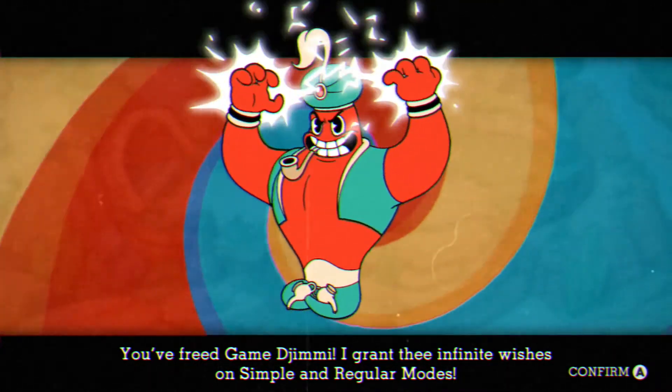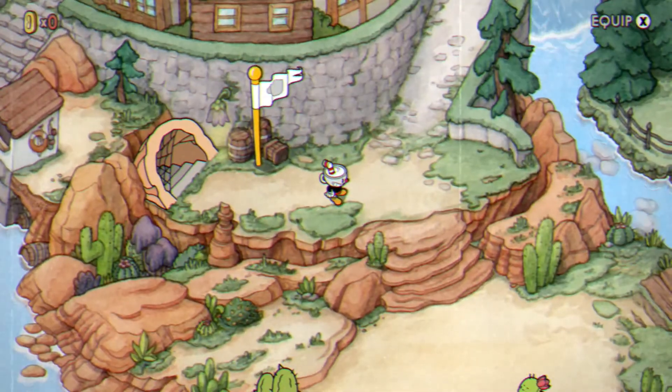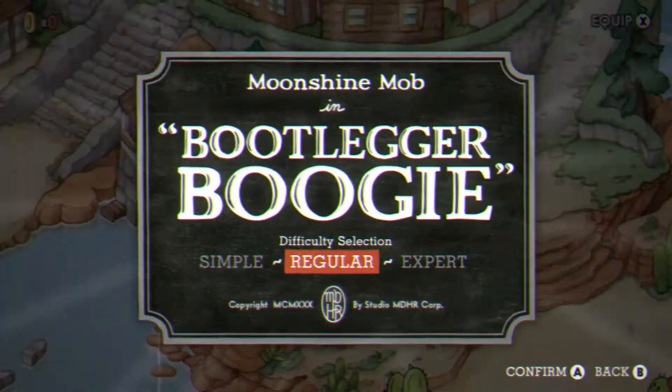Since you have five HP, the genie is gonna double it to ten. However, nine is the max, so once you go into a fight you're gonna start off with nine HP and the achievement is automatically gonna pop for you.